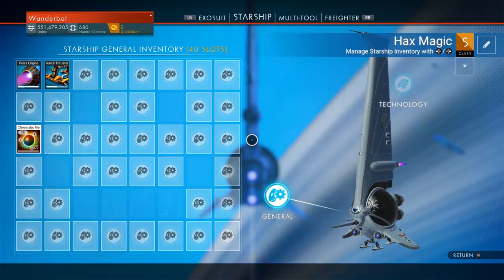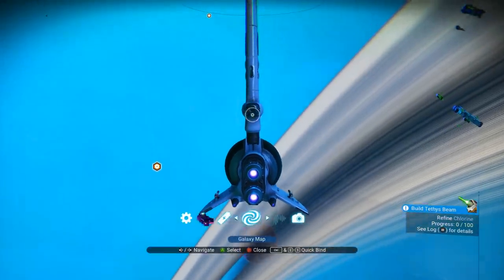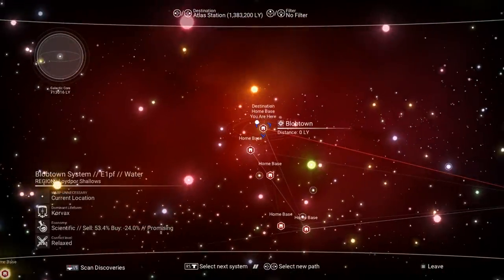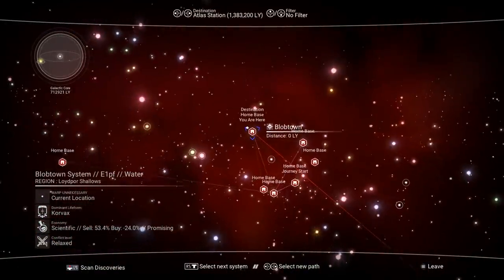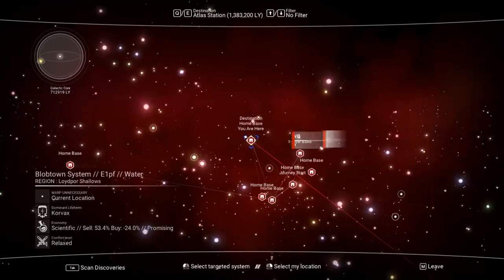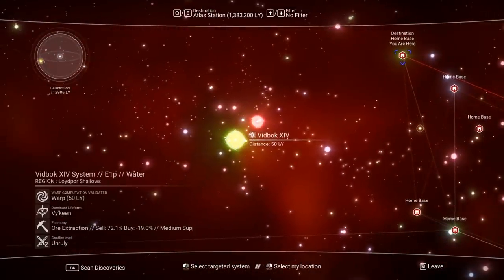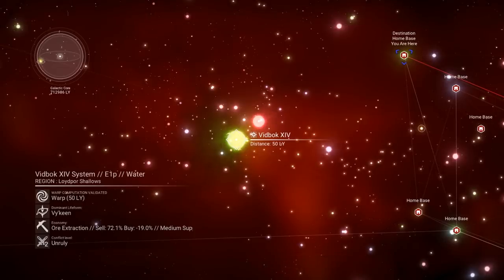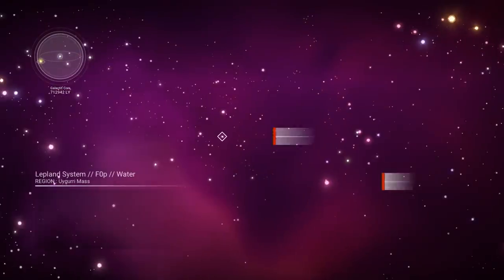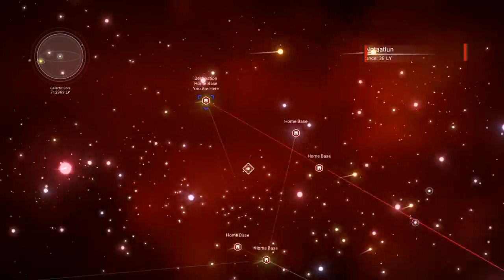So where do we go, and how do we get there? Galaxy map. Because it doesn't look like this has the planet I'm looking for, which is inconvenient. Screw it. I guess the one option we could do... yeah, we should go to a new system for sure.